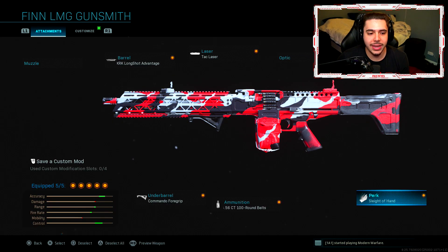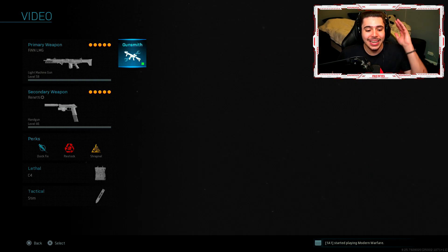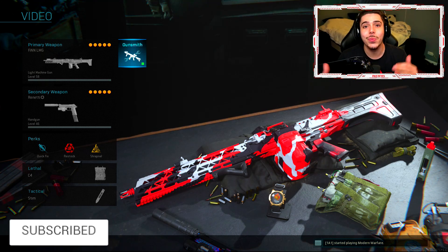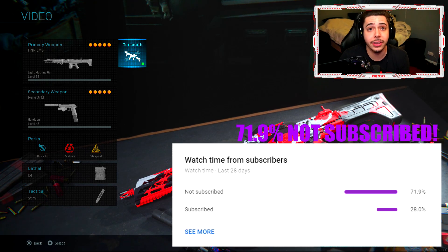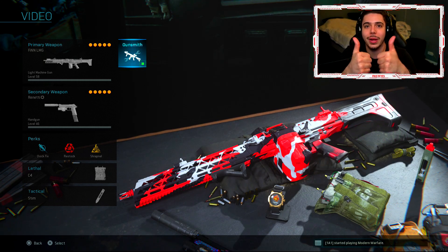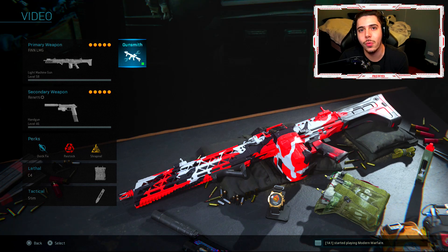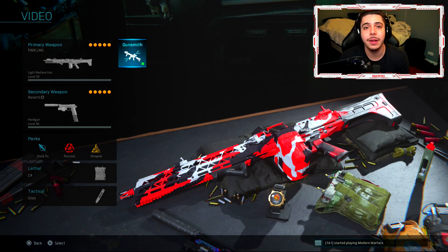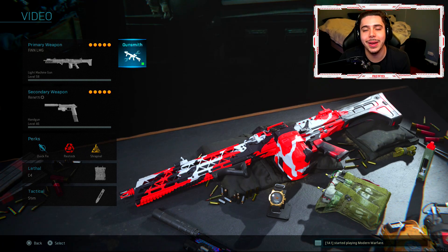Finally, the weapon takes a long time to reload — the reload speed is the only downfall. Fix it by throwing on Sleight of Hand to make it a bit quicker. That is my go-to Fin class setup — best setup in my personal opinion. The iron sights are super clean, best out of any LMG in the game. I hope you guys enjoyed today's video. If you're brand new, subscribe — I upload every single day and we are so close to 300,000 subscribers. Drop a like, and comment 'best class setup' below — I'll be liking as many of your comments as I possibly can. You guys stay safe, have a great day, and I'm out.